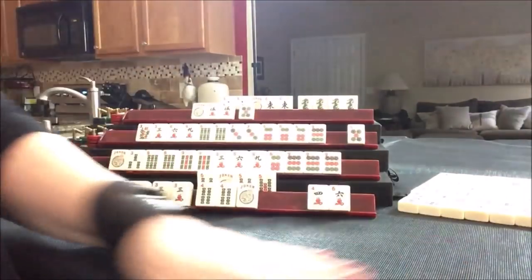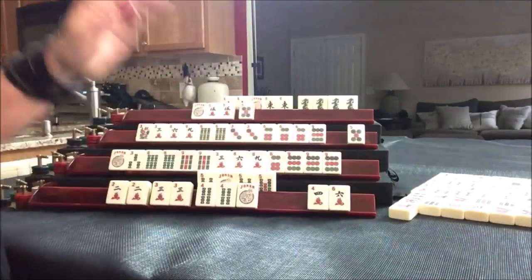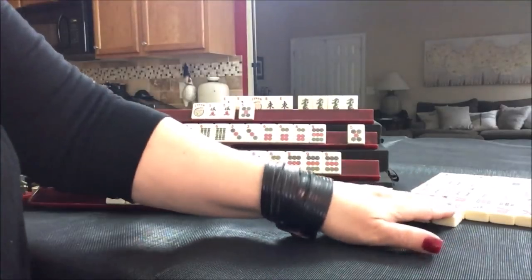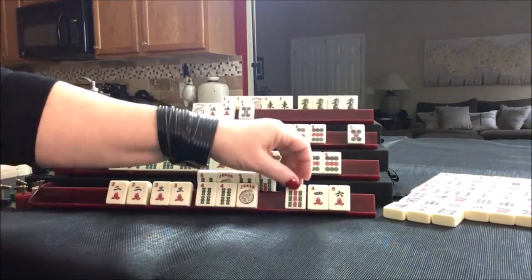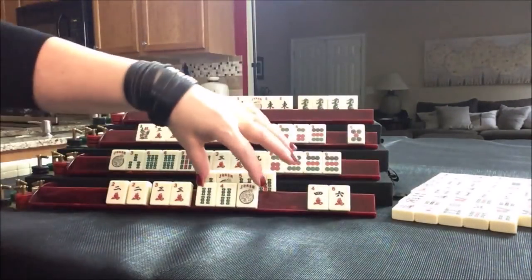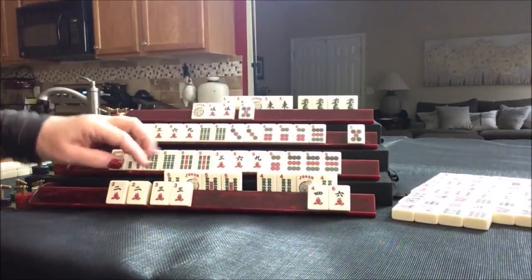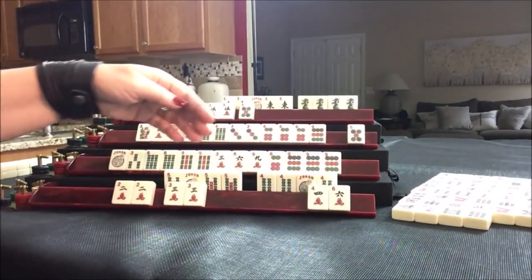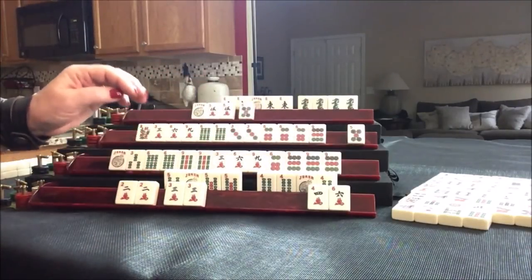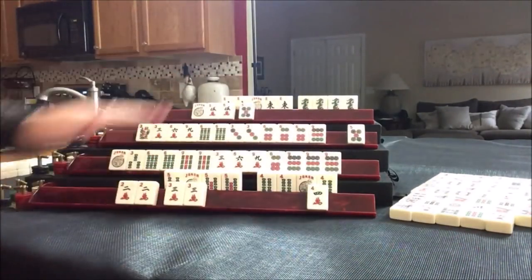Drawing for South — one bam. Drawing for West — eight crack. Drawing for North — eight bam, that's out. Drawing for East — nine bam, I think that's been thrown. Draw for South — four bam, we'll discard that. And here we're going to kong. When you have multiple exposures, put them out in the order that you claimed the discards — if you put them in order it may give people an idea of what you're playing, but out of order it takes more work to figure out. You don't have to put them in order during the game, but when you win, that's when you put them in order per the card.